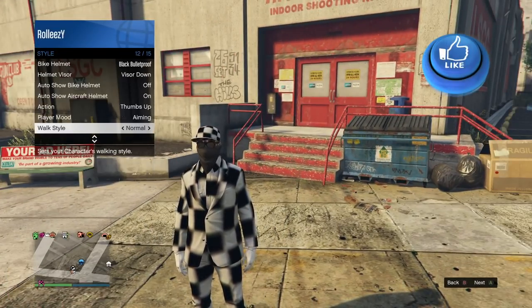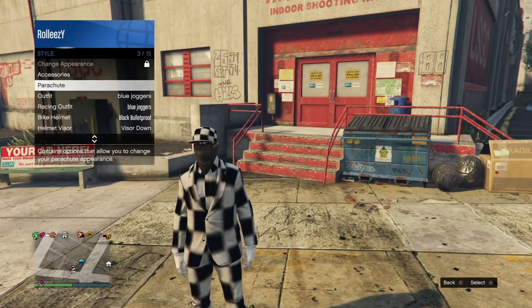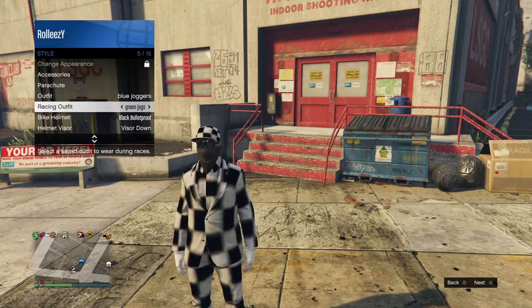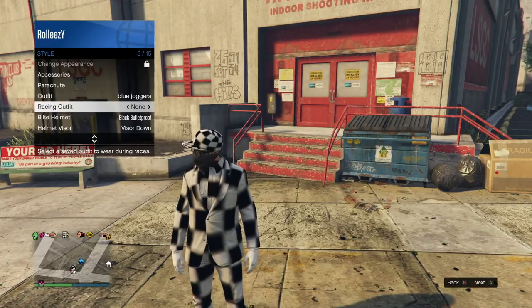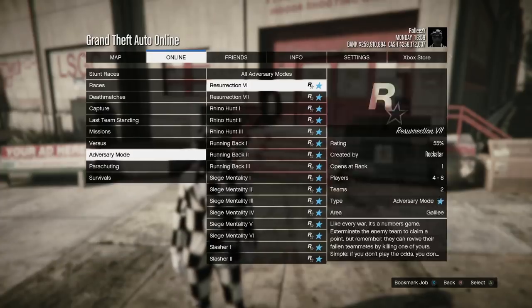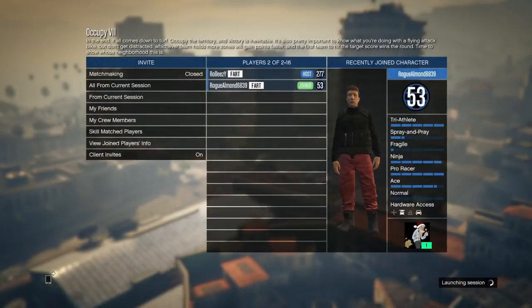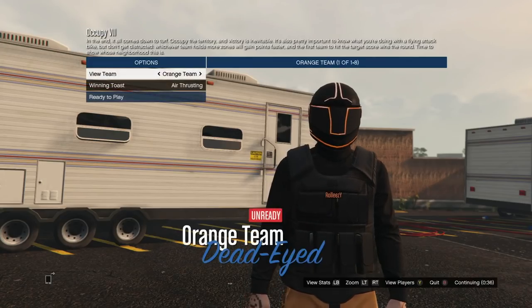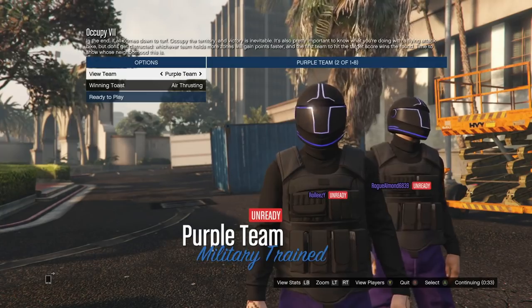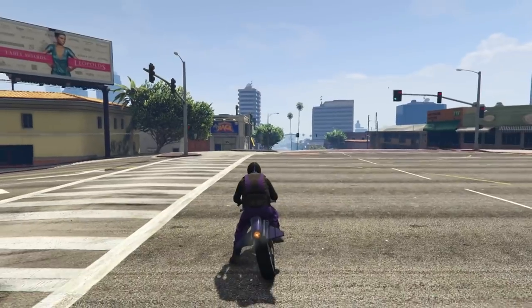For the second outfit we're going to be getting the purple joggers. Go to your style, go to racing outfit, and select none — if it's already on none, move away and go back to none. You can do this in an invite-only or public session. Then go over to an adversary mode called Occupy — I picked Occupy 7. You need one friend for this, but go down in the comments to find somebody and you guys can switch off. You can get the purple or the orange, but for this tutorial we're going for the purple.